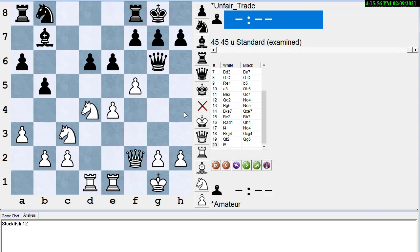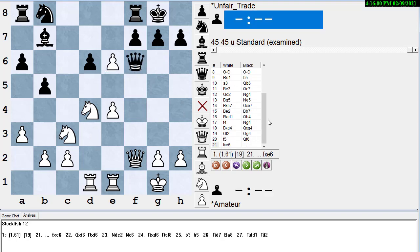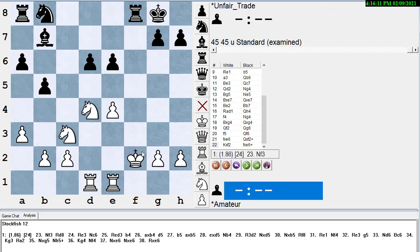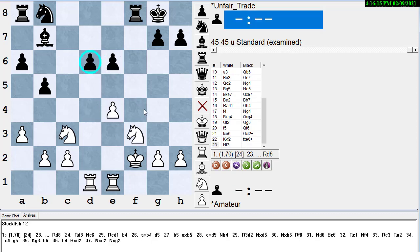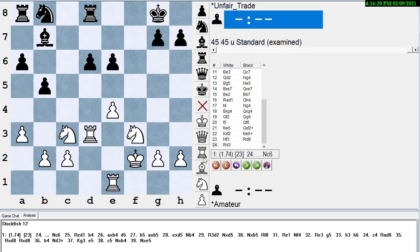If black plays knight to g4 threatening to take on h2, you simply trade it off. Stockfish thinks the best move is not to go after the pawn right away but rather to play queen f2, let the rooks go after that pawn, then play f5. For instance, queen g6, f5. If queen f6, white can play f takes e6. Black can't take with the queen because the knight will take him. After knight f3 these pawns are getting very loose, and Stockfish has white ahead by almost two pawns.